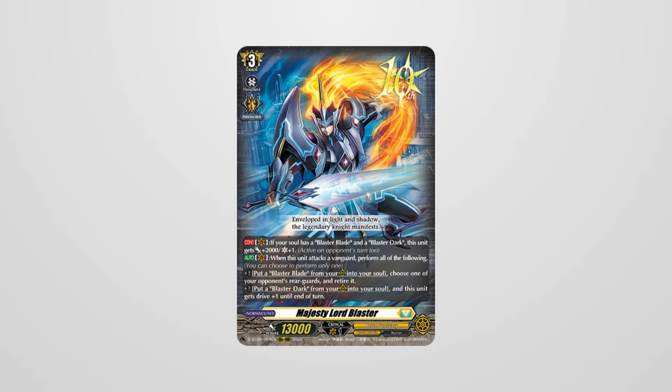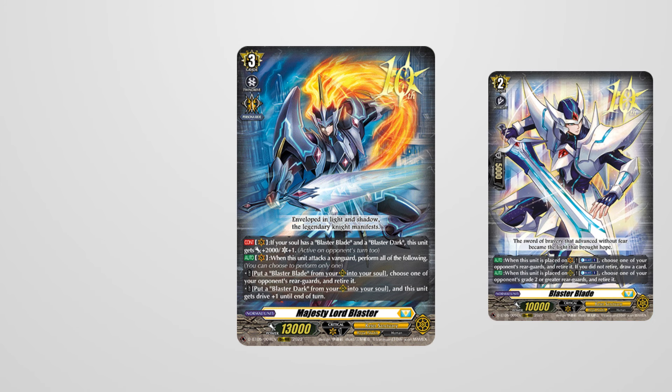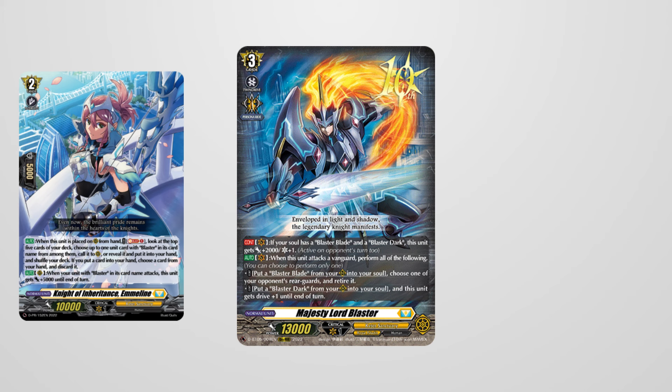Then we have the Royal Paladins and MLB — a unit that becomes 15K during both turns if you have Blaster Blade and Blaster Dark in soul. If he absorbs either during combat he gains a different effect: for absorbing Blaster Blade he can retire an opponent's rear guard, and for absorbing Blaster Dark he can gain a drive. The deck has also received two promos that bumped up its credit strategy quite a bit — the first being Emeline, who can help you find Blasters and gains power when a Blaster unit attacks, meaning she can gain upwards of 15 to 20K power during your turn.